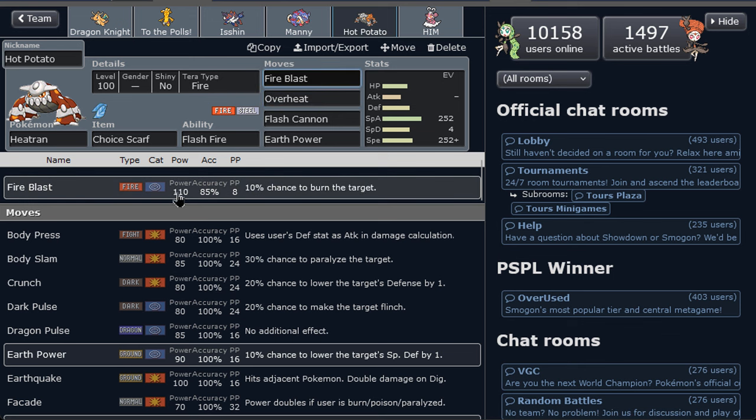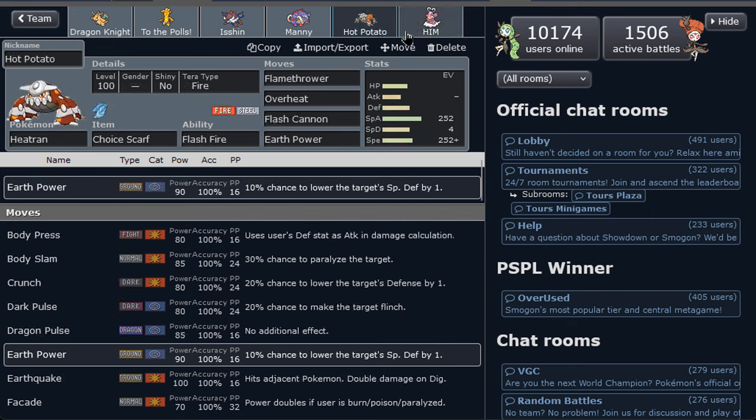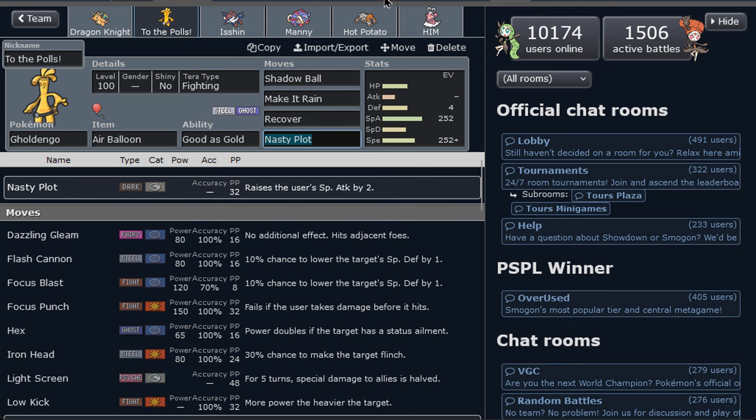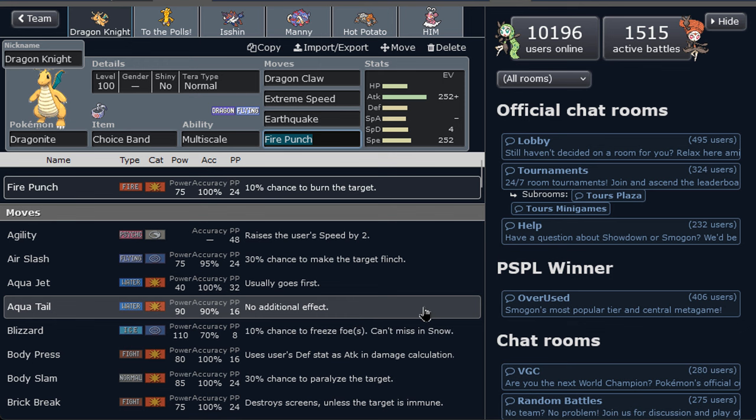We've got Choice Scarf Ceruledge as a surprise with Tera Fire Overheat — brutal. We go fast for the Overheat, very powerful. Fire Blast is an option, though I want Flamethrower for reliability, plus Flash Cannon for extra coverage. Last but not least, Choice Specs Enamorus with Healing Wish, Moonblast, and Earth Power for coverage, plus Fire for extra coverage. After hazard damage from spikes and rocks, Dragonite comes in to clean up with Choice Band Extreme Speed.